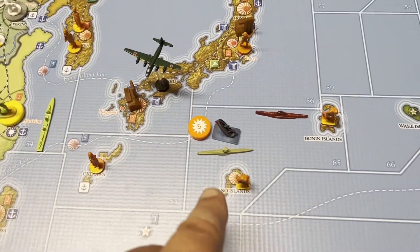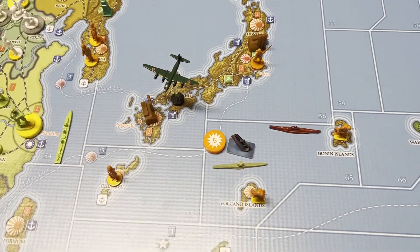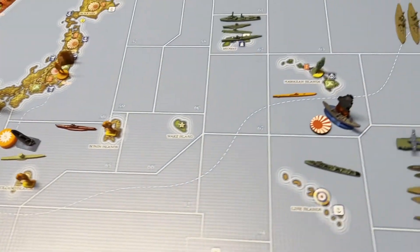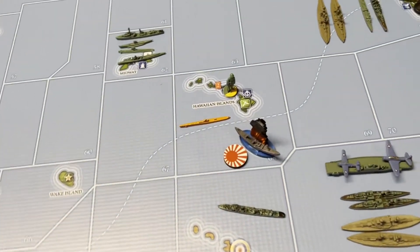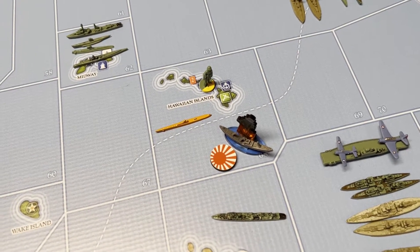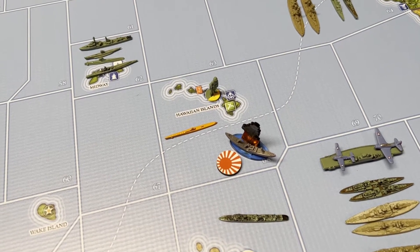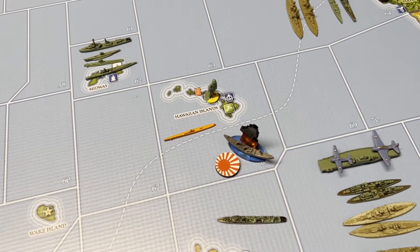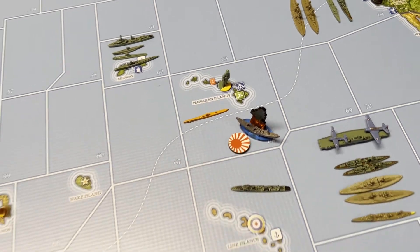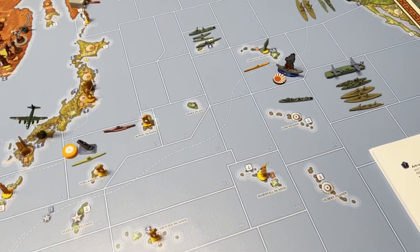The British sub, formerly known as the Dutch sub, came up and convoyed the Tokyo line for $5 — a little payback. There was some naval action off the Hawaiian coast. One lone sub came in, got a hit on the destroyer, and the destroyer missed. So the transport that was there also fell victim — kind of a big naval victory, though not the big one you normally associate with Pearl Harbor.